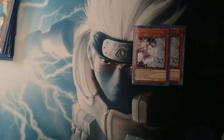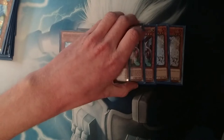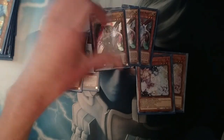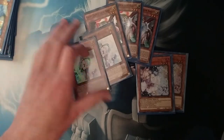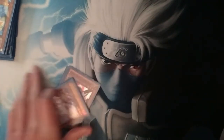We play a hand trap engine: two Ash Blossoms, three Ghost Ogre, and two Effect Veiler. Ghost Ogre is probably the best hand trap — it's good in every matchup, technically excluding Zoodiac in the case that they have it on a Lot. Veiler's bad against that matchup but really good against others, and Ash is all-around good in every matchup except Pendulum Magicians naturally. So you cover each other's weaknesses by having so many of them.